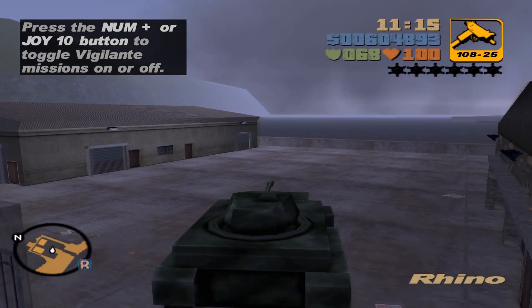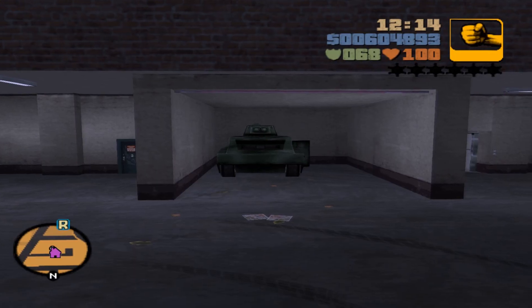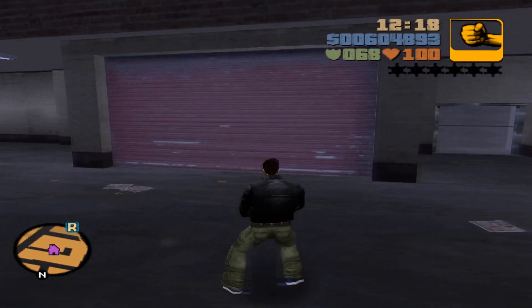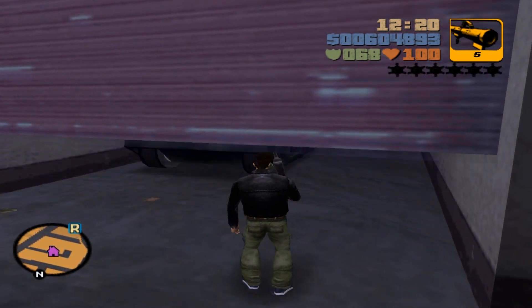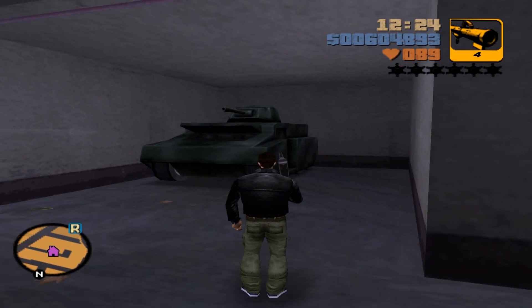And remember, the tank is not explosion proof yet, so don't hit any vehicles. Once you're at your hideout, park it in your garage, get out, let the door close and open again, and there you go — the tank is now explosion proof. Hope you found this guide useful. Thanks for watching and stay solid.